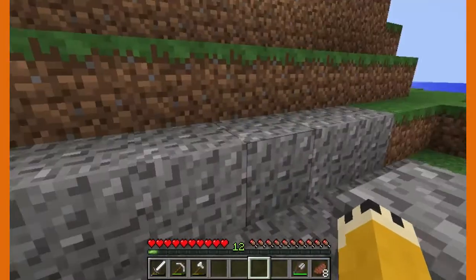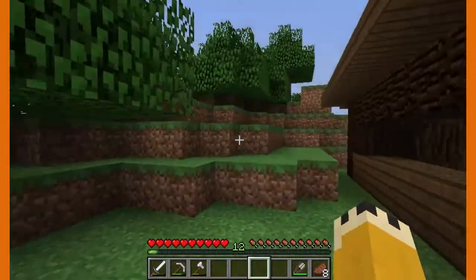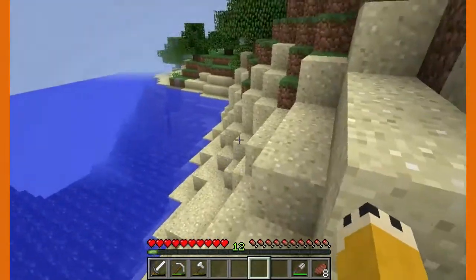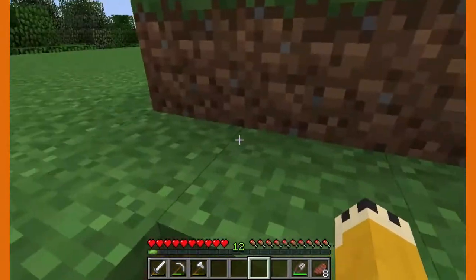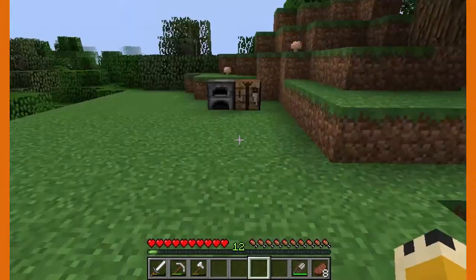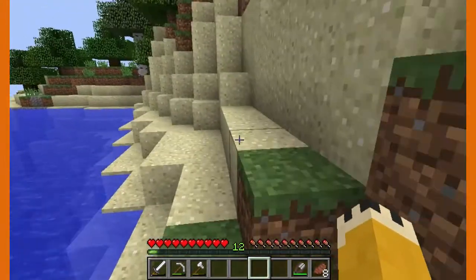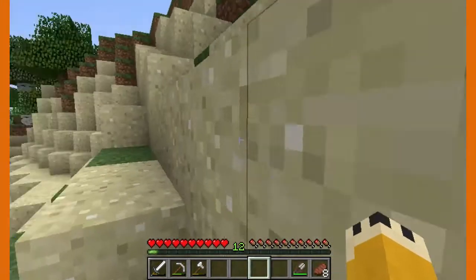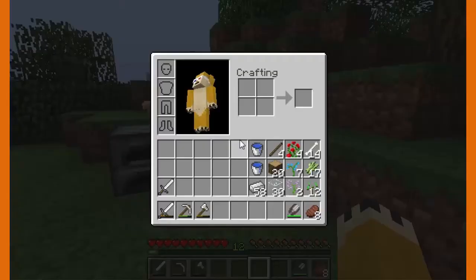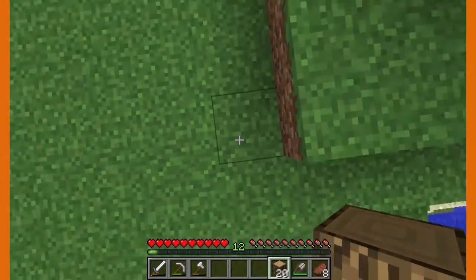Now we're gonna go over to this nice little area I picked out where we're gonna build the farmhouse, and then we'll have a little farm here on the coastline of our island. The farmhouse will be built up here and we'll have stairs that lead down to our initial farm. This might take two episodes, but it's worth it. Building the actual house will take most of the time — teaching you how to farm isn't that time-consuming.